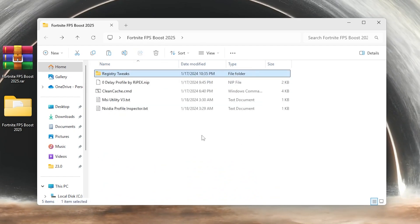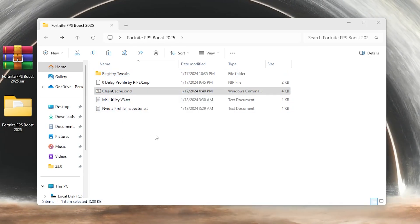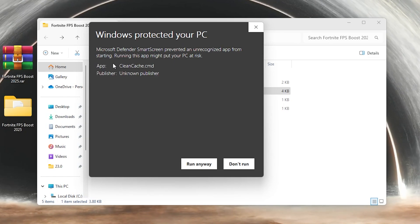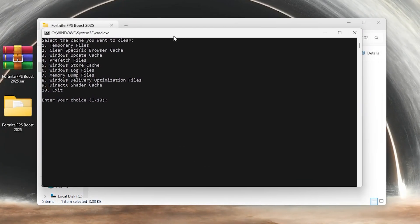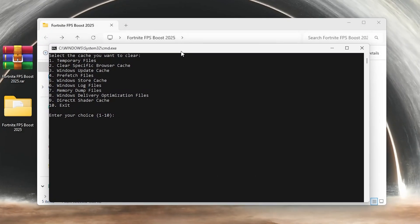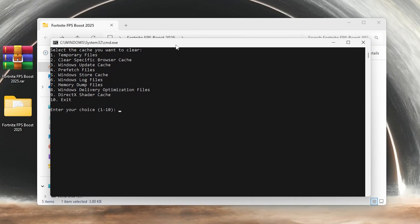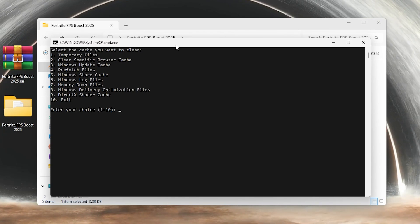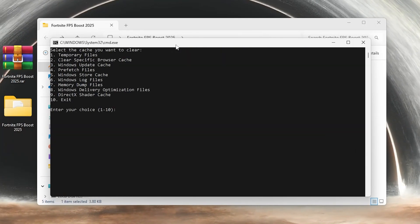The next file is the clean cache CMD. Right-click and make sure to run it as administrator so it can properly run on your PC. You will get a message saying Windows protected your PC, so go to More Info and click Run Anyway. Hit Yes. Once the CMD window opens, run all these tweaks - this will remove all junk files from your PC that are causing FPS drops and lag. Go for the first option, temporary files, press 1 and hit Enter. This will clean all the junk files from your PC.